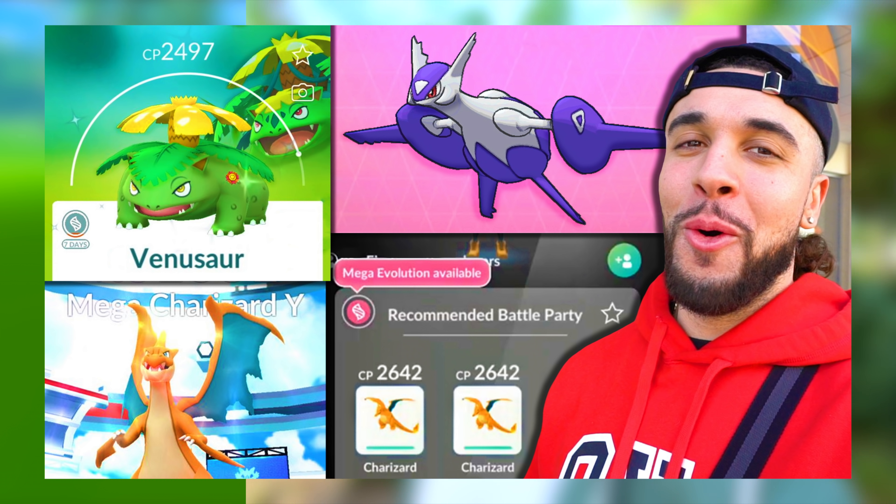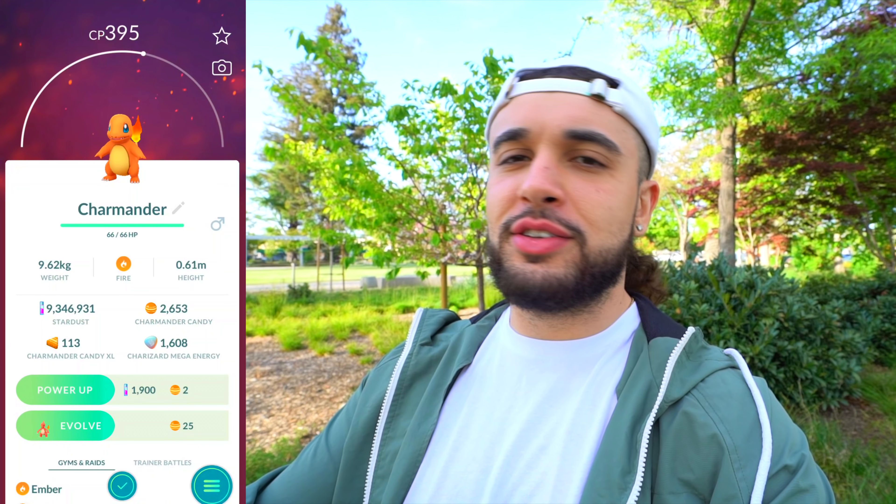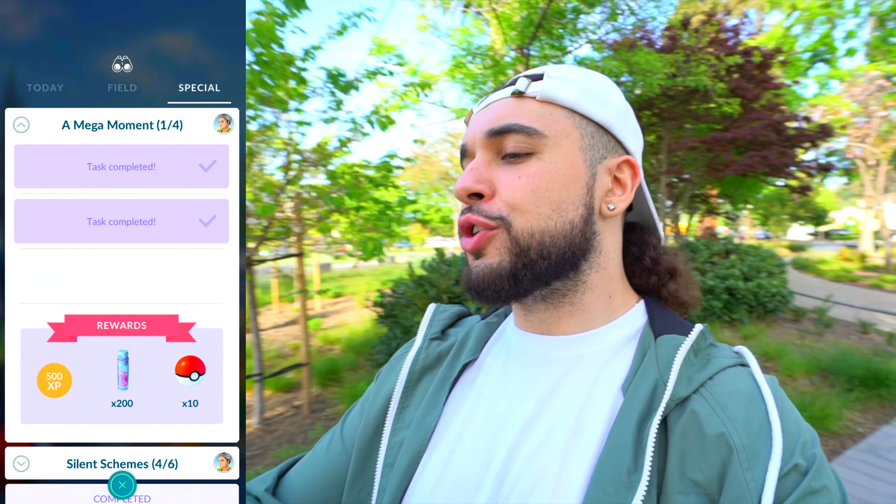I'm sure by now you guys have heard that there was a huge Mega update, so make sure you know what's going down. Watch the video I uploaded if you guys want more of a detailed breakdown. Pretty much Mega Evolutions are better than ever — they're new, they're exciting. We got a little Charmander action right there. And our third encounter reward is a Squirtle, and it is.